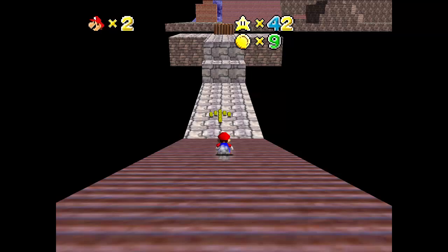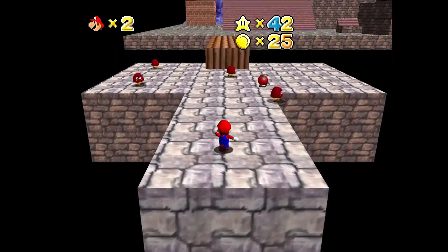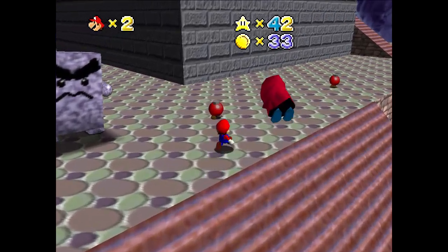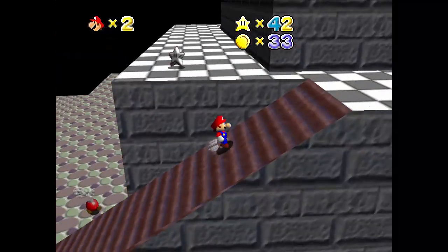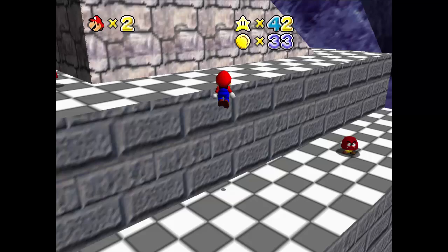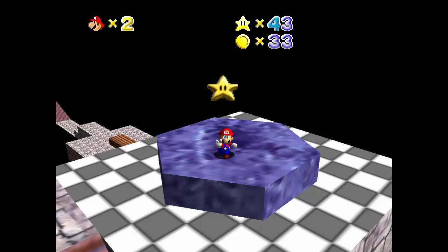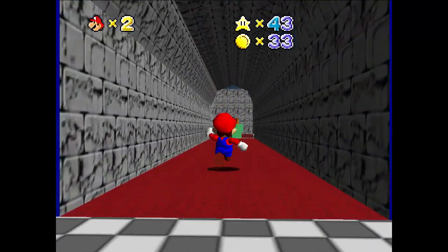Also, lots of coins are so good for grinding lives. There are a lot just kind of scattered about like that, and one star isn't that hard to get. We won't bother looking around right now because this level has two stars. One of those is a silver star thing — we'll save our exploring for that one. But right now, our moon star is up here.